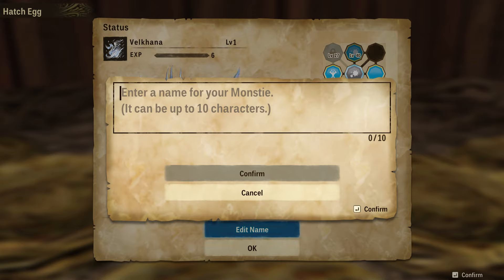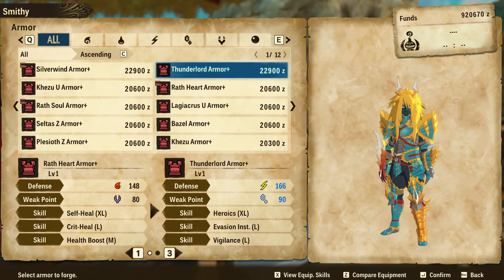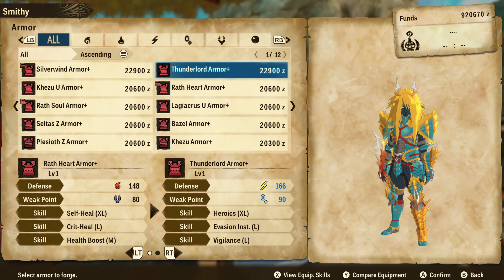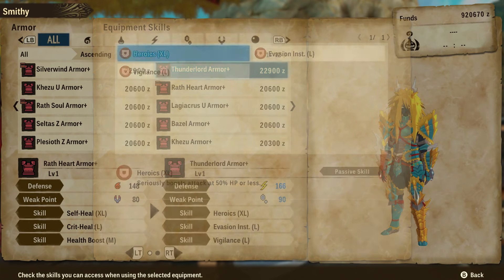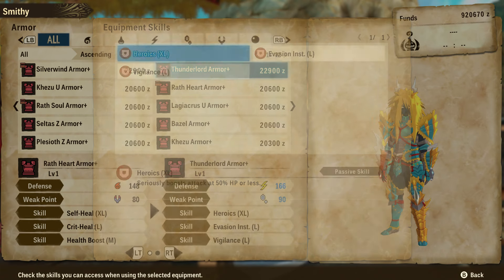We got an Elder Dragon egg — I like it. Let's hatch this egg. Let's open all the eggs — this is probably a Legiana, this one's definitely a Pink Rathian, I think. We got a Xenogre — good for us. That's a really good Xenogre too. That's a Kezu — I don't think I've ever got a Kezu before, so I'll take it. Not the greatest stats on the Legiana — I'll probably use it for the Rite of Channeling.